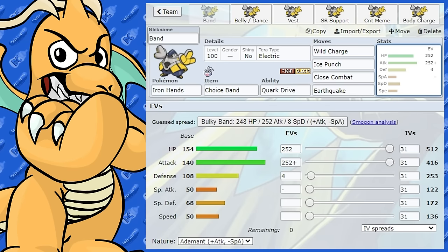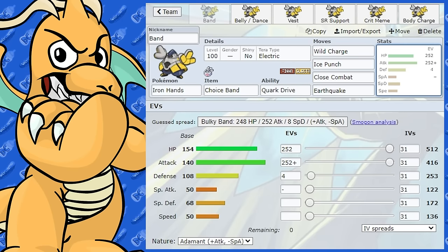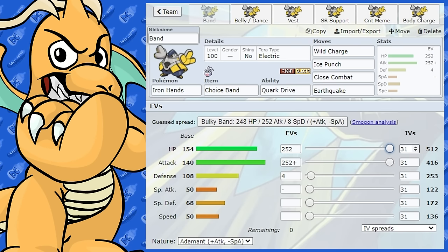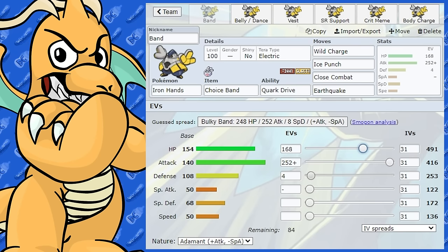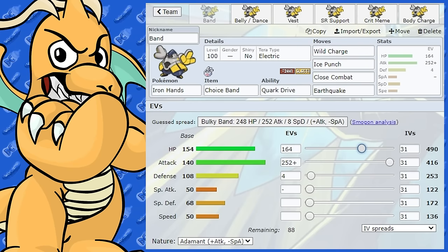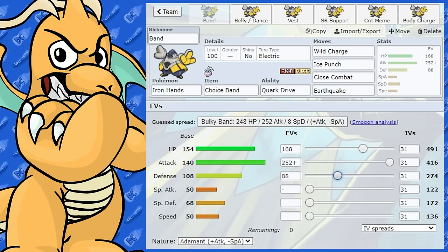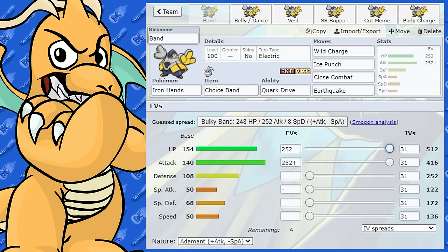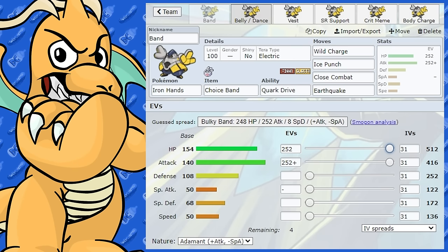The EVs are max health and max attack. It's got a lot of attack and a lot of health, so you might as well put both in there, with the last bit in defense. If you want a bit more bulk on the defensive side, you could pull back a little on the EVs. I like having full EVs in health to give it all-round bulk, because its special defense isn't really all that good. That's probably the most optimal set.